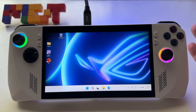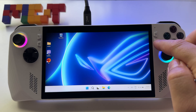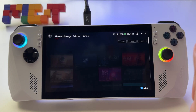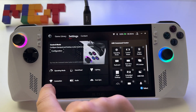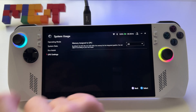Let me show you how to increase or decrease the video RAM memory on your ASUS ROG Ally. First of all, start by pressing this button to start your Armory Crate interface. Press Settings, go to Operating Mode, and then press GPU Settings.